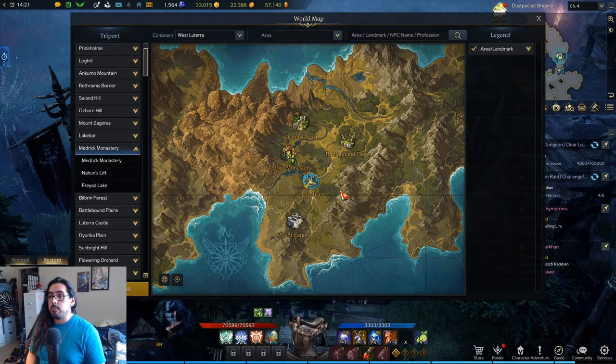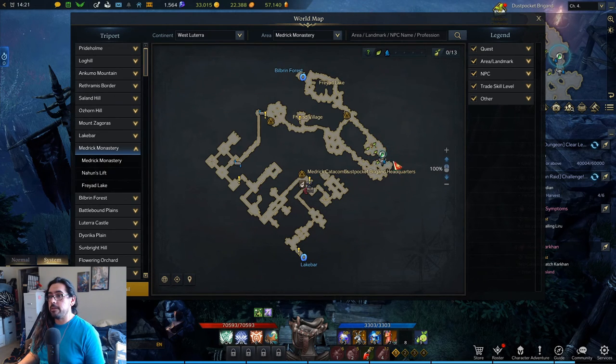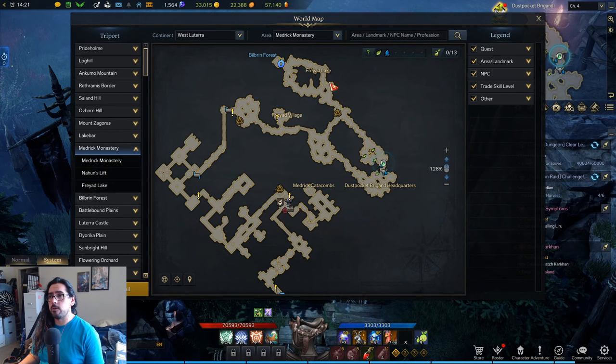Here we are at the second place I wanted to show you — it's in Medrick Monastery, this bottom area right here. We've got one named mob here, another named mob right here, and then there's also an elite that spawns kind of in the middle. You can run back and forth and kill the bandit guys right here. There are also some named mobs that spawn up here, though they're kind of far apart — one right here and one right here, so you'll have to run back and forth.